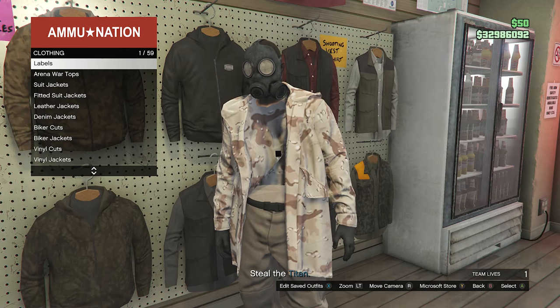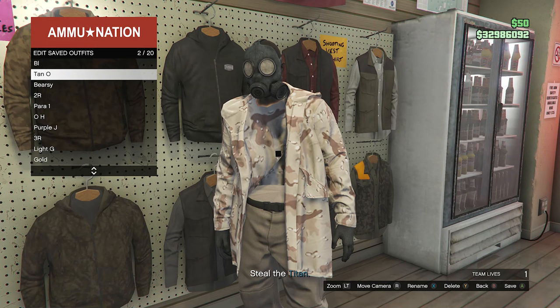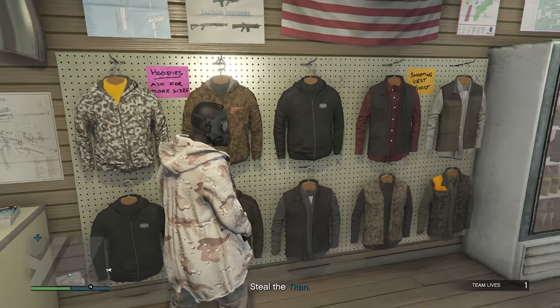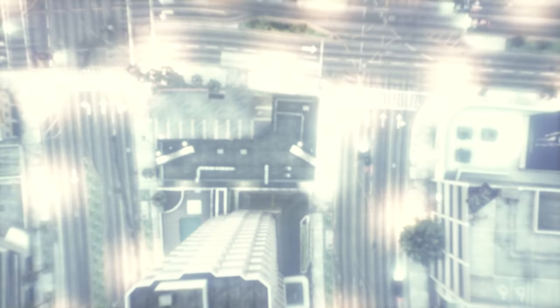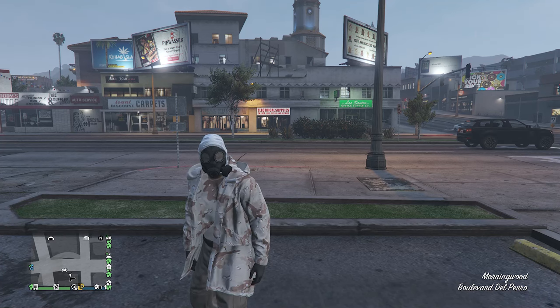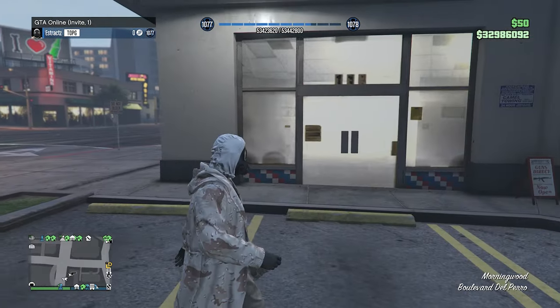Walk back over to your tops, hit edit saved outfits, and save your outfit again on any slot you want. After you save, back out of your tops, pull up your phone, and quit the job. Whenever you load back into a public or invite-only lobby, you will see that your torso is still invisible and you have a toxic mask.